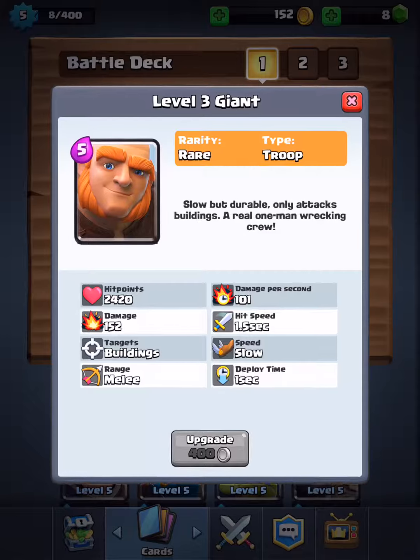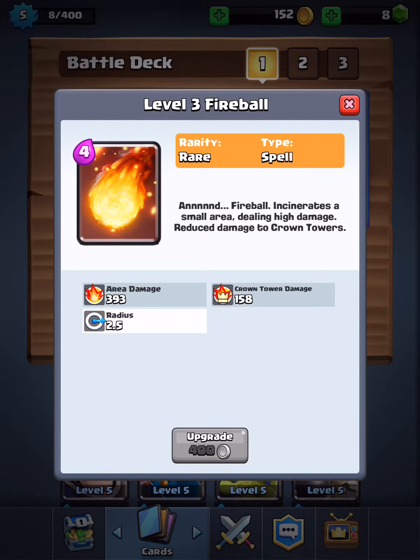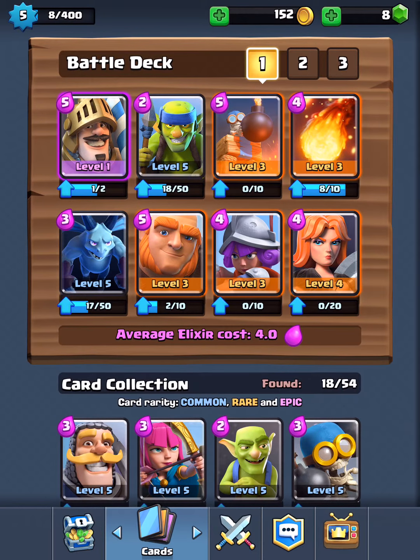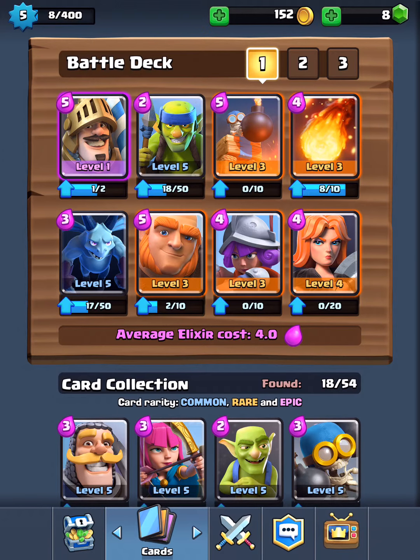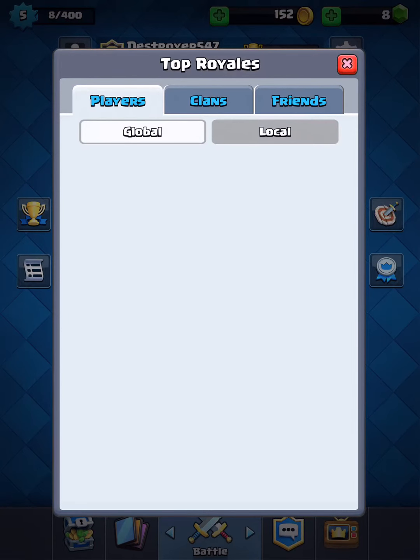The reason I have a Fireball is that if there's a counter with anything lower than 150 HP remaining I'll shoot the Fireball at it and take it out — that really helps. The Bomb Tower I place near one of the bridges so it blocks whatever troops are coming and hits them with bombs. My elixir cost for this setup is four, which is pretty good.